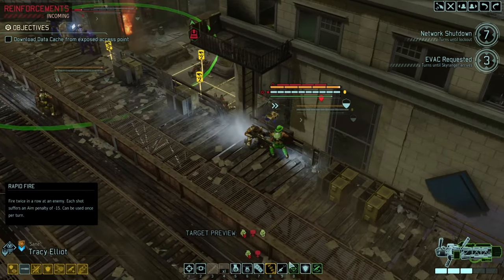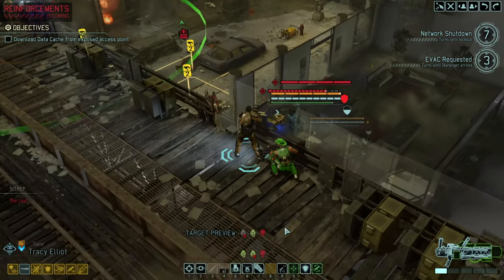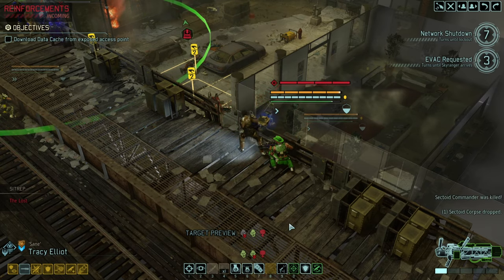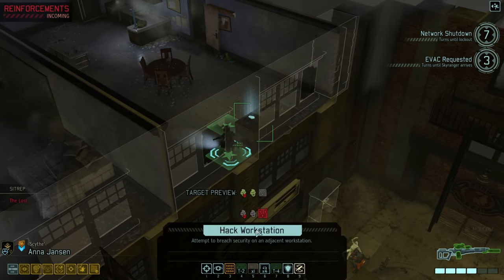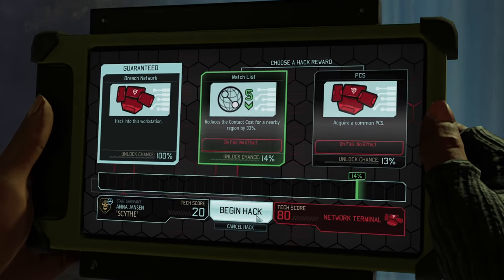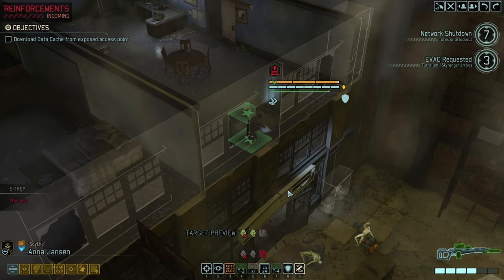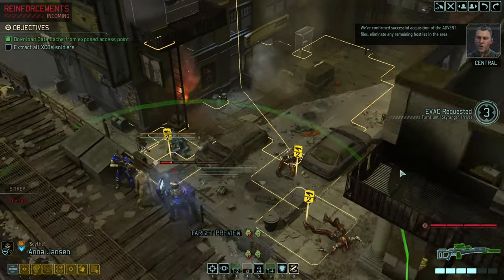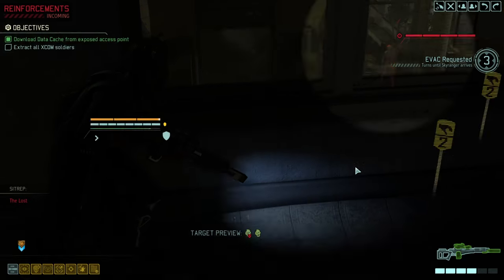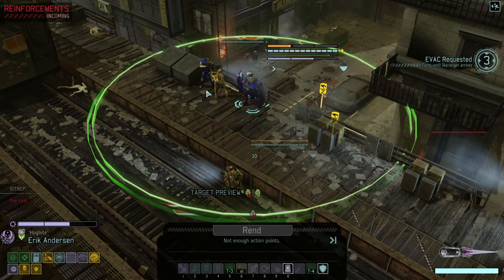It moves over here because we want to get the sector commander. Alright, keep it going. We're hacking the workstation. Almost... Confirm: successful acquisition of the ADVENT files. Eliminate any remaining hostiles in the area. Good, reload. Soon we can enter the shadows again. Oh — the reload, right, we only have one action. Never mind.